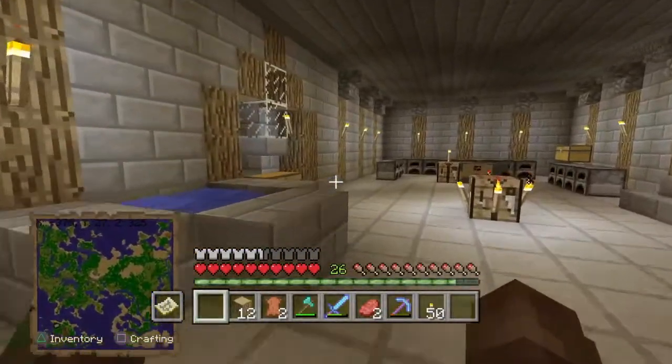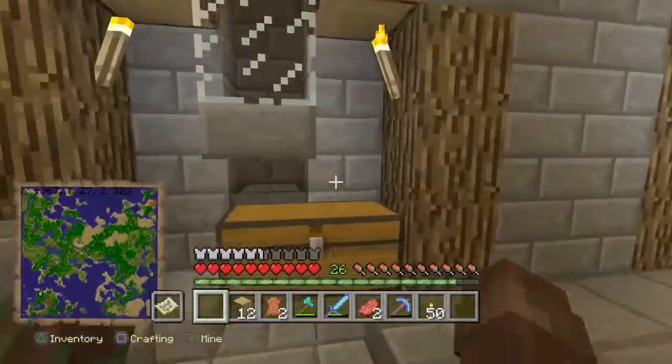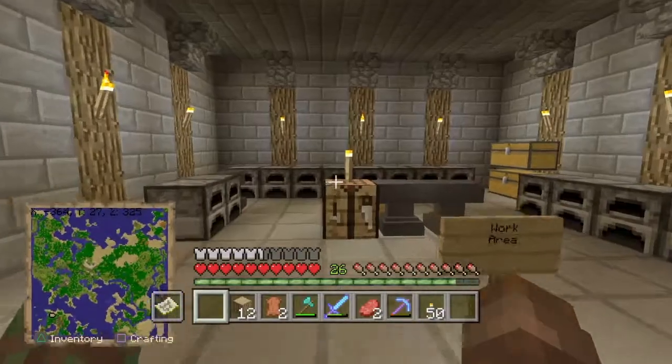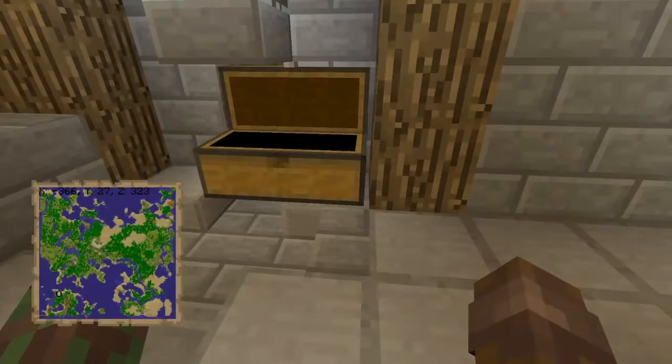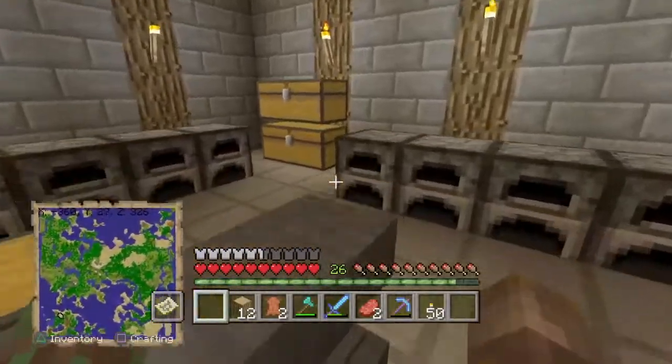About five blocks away, there is a mob spawner right under here, which is crazy — right under my base. So I made a water tunnel going up, and lit it all up right to here. So all the mobs fall right there. They don't die. I mostly play in peaceful, because I like it peaceful. There's like a little furnace area.